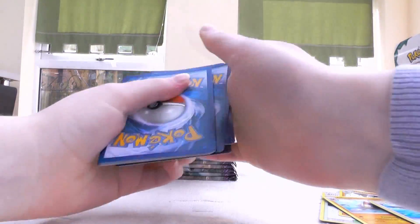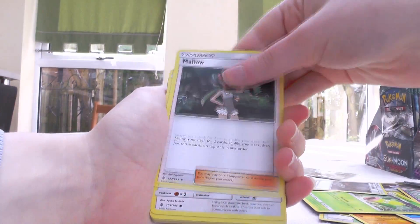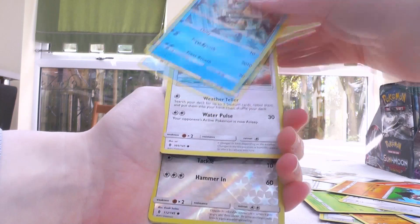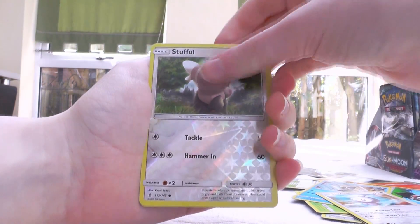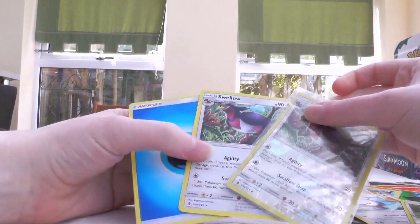If I can get more than one that would be crazy, crazy cool. We've got Reubenville, Ultra of the Moon, Marlow, Patrat, Litwick, Pancham, Snorunt, Castleform, and Stubull — I don't even have that in regular. So that's kind of weird, I got that in reverse first, and then a regular Swallow.